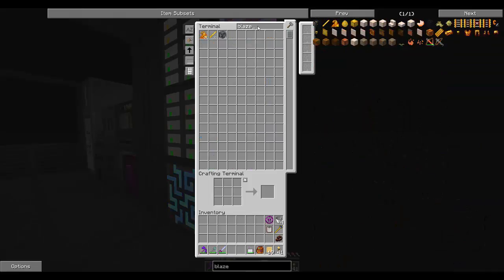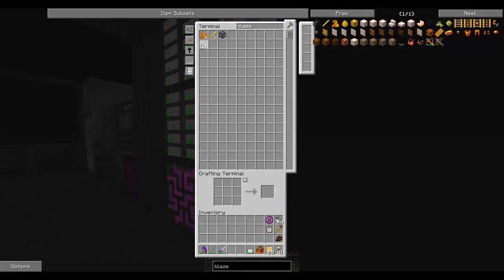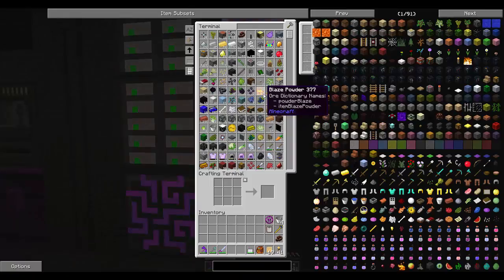We try this again with blaze powder — we got 57, we have 33 blaze rods. Let's queue 10 more of those. Start — and you're going to see that's going really quickly, two at a time. This is a very, very nice way to do things.